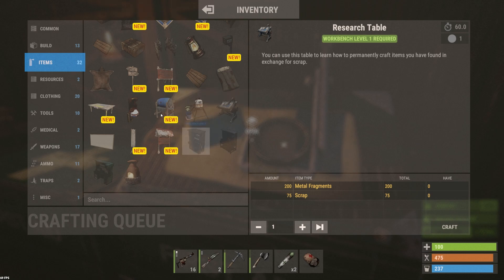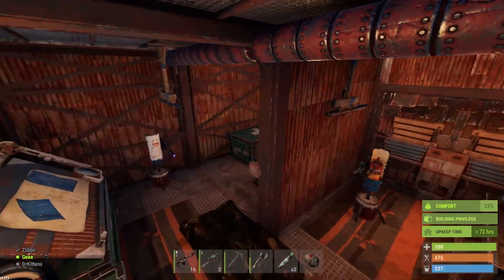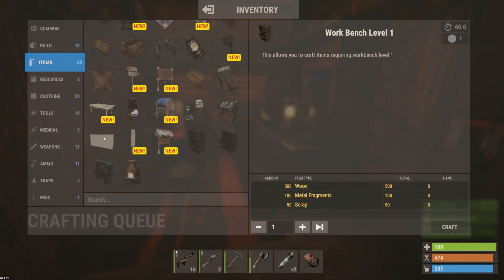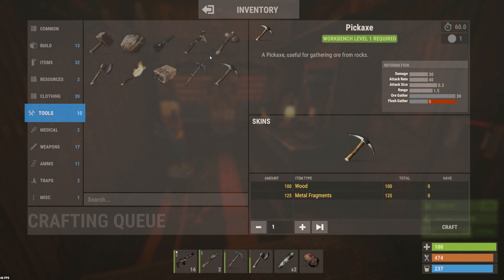Once you get a research table, I would recommend also getting a workbench so you can actually craft some of the stuff you get blueprints for. Most of the stuff you research will require a level 1 or level 2 workbench. For instance, the metal pick requires a level 1 workbench — it's right there listed under the item.